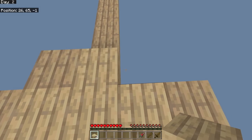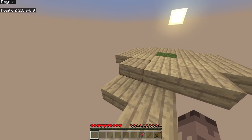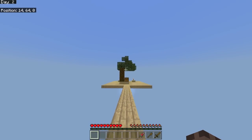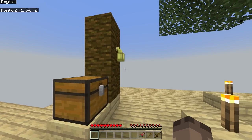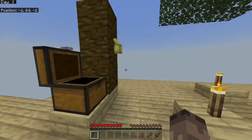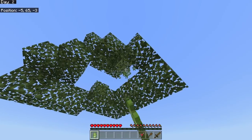I built walls around the grass block just in case pigs or chickens spawn, since they spawn in groups of two to four and some might get pushed off the edge. I wanted to make sure there was enough protection so nothing fell off. The cocoa beans still hadn't grown - they seem to take longer than saplings.